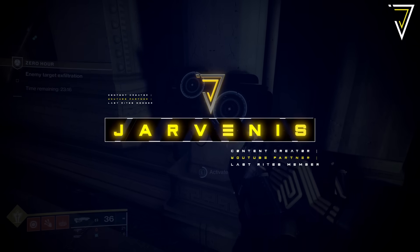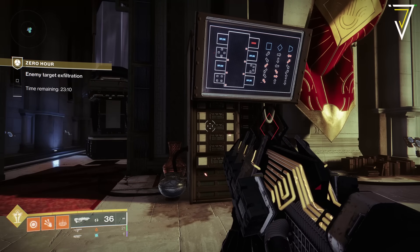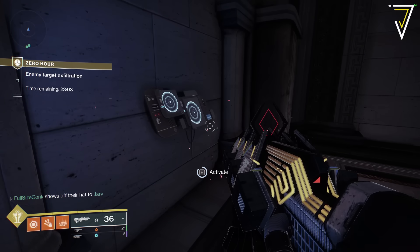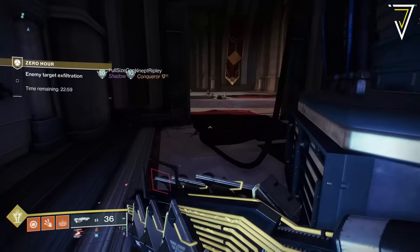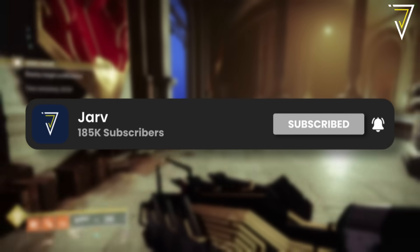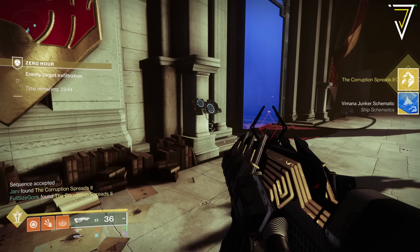What is up guys, Jarve here back today jumping into Destiny. In today's video we're pulling back the secrets in the Zero Hour mission. There's a secret puzzle that you'll need to complete if you want to unlock all the intrinsic traits on the Outbreak Perfected and also get your hands on the exclusive exotic ship. We have a full breakdown of the entire puzzle as well as the solutions for every single week.